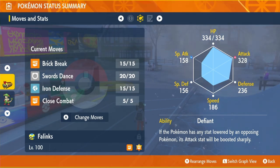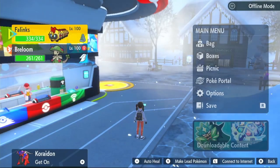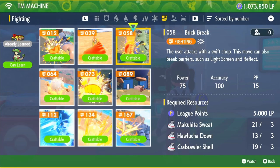Close Combat and Iron Defense you can get through level up — just level your Phalanx to level 100 and relearn them. However, Brick Break and Swords Dance require TMs, which you can craft at any Pokémon Center using the TM Machine. First up is TM 58 Brick Break, which costs 5,000 LP, 3 Makuhita Sweat, 3 Hawlucha Down, and 3 Crabrawler Shell.